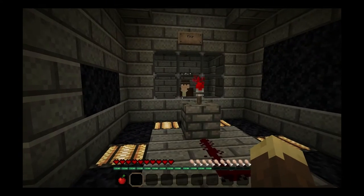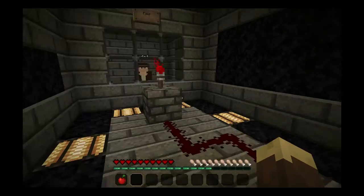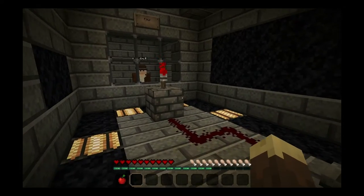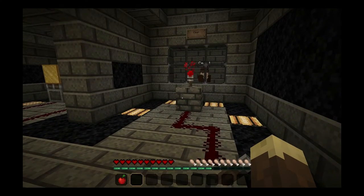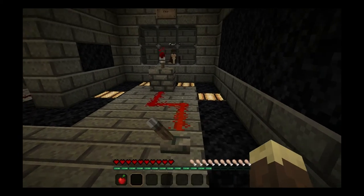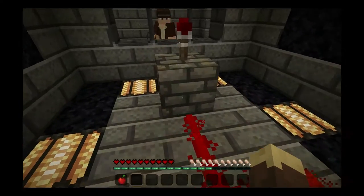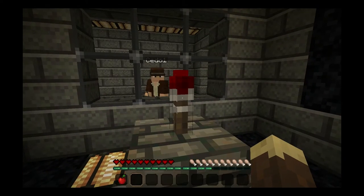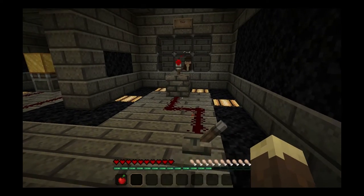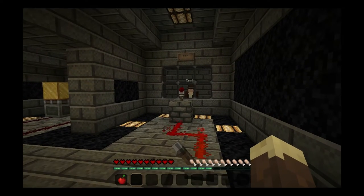Hang on a second, who is the old occupant? We are gonna talk about that later. In this room you will see a switch, a Redstone wire and a Redstone torch. You can play with the switch. So if I turn it on, the Redstone powers on and the torch turns off. Yes. So that would mean that a Redstone torch is on in its normal position, but when it has powered Redstone going to it, it turns off. Yes.